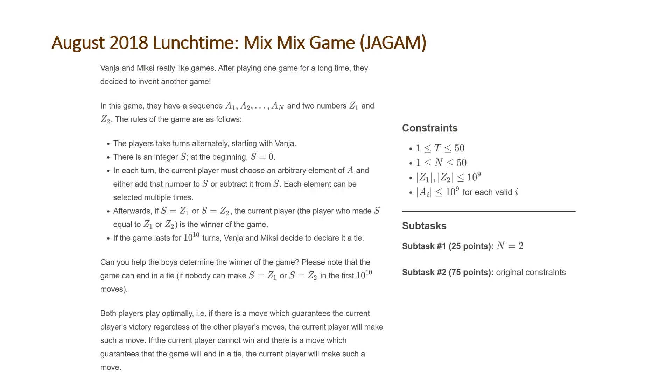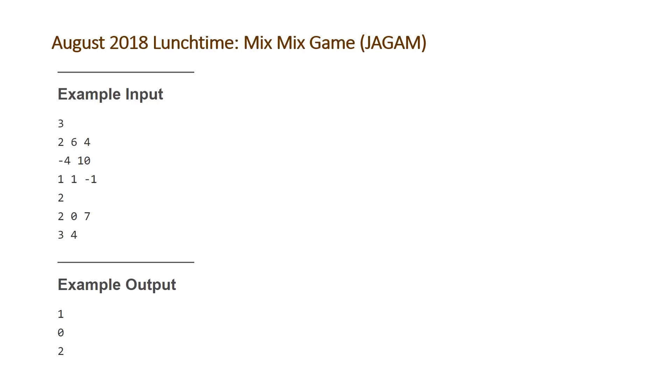Over to the Code Chef example: here's the example input. The number at the top, 3, is our test cases. Then we're given the number of values for A1 to An — the first case has two, the second has one, and the third has two. The values on the second row of each case represent those A values. So here we have negative 4 and 10, and our two target values Z1 and Z2 are 6 and 4; then 1 and negative 1; and 0 and 7.